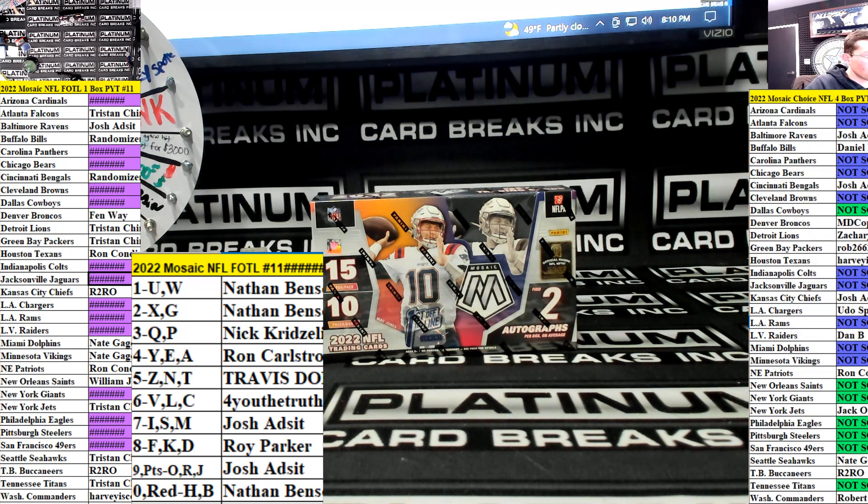All right, here we go. One to 10 each get a random team in blue for Mosaic Choice NFL. 11 gets the Twins in super jumbo, number 17, full case. 12 gets an insta wheel — those have been fire. 13 through 15 are each in Optic UFC divisions. Bottom out. Screw it, keeping it the same price — 39 bucks, but five spots for $175.